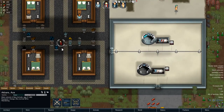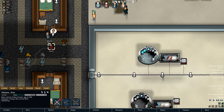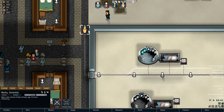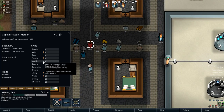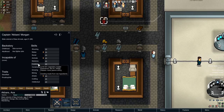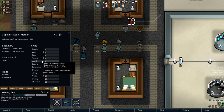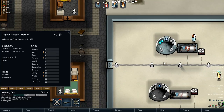Pawns in RimWorld are meant to be a rare commodity — that's supposed to be one of the biggest draws of the game. I don't think it's a bad idea to be able to clone pawns at will, like cloning Akras, but he shouldn't keep his bionic parts. The stats drop may be too steep; I think crafting, intellectual, and skills that take real brain work like medicine should drop, but shooting is simple enough that it shouldn't drop much.